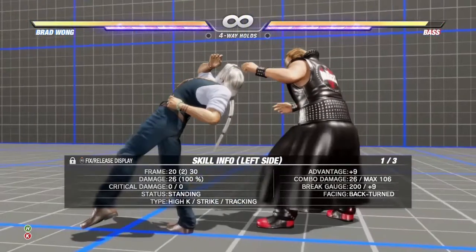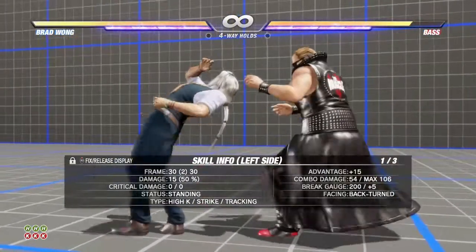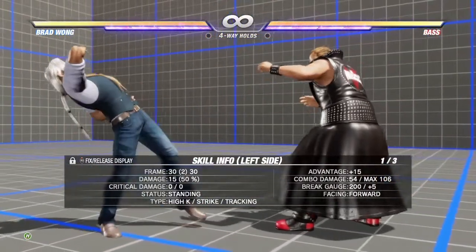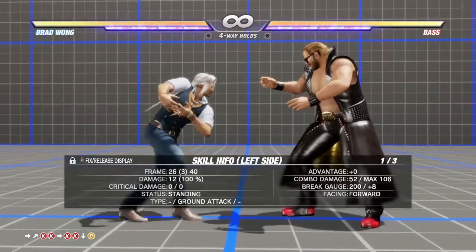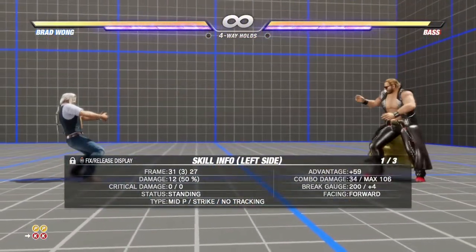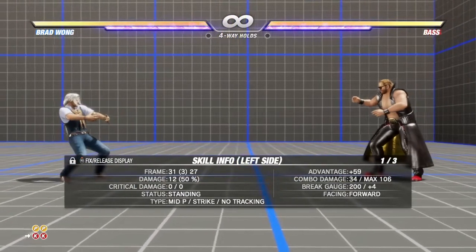H&K covers the mid-range perfectly. Press it consecutively three times and you'll get a basic three-hit combo, though you will end in the back-turn state — if you don't want to be there, remember to press the hold button. Forward punch and kick pressed twice also covers the mid-range perfectly and gets you some good wall carry.